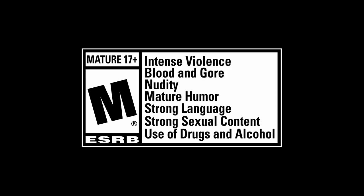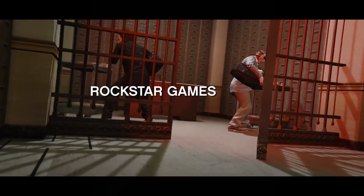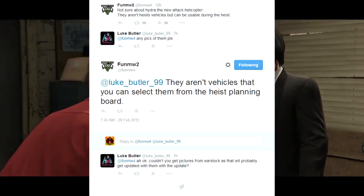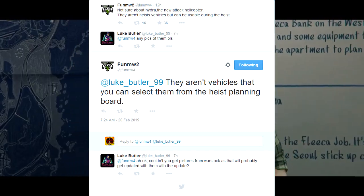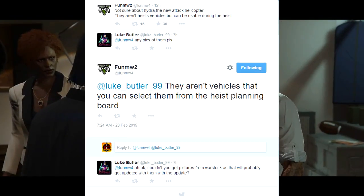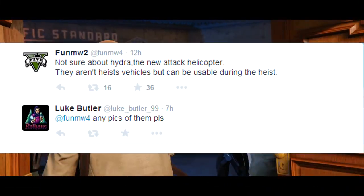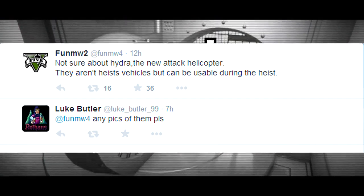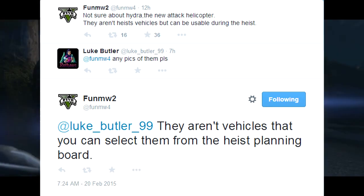We're going to kick off with some information about the Hydra as well as the attack helicopter — two vehicles spotted in the heist trailer, and probably two of the most exciting vehicles people are looking forward to. A lot of questions have been asked about these vehicles. Luke Butler asked why there weren't any pictures of them included with today's images, and funmw2 responded saying that the attack helicopter and the Hydra are not vehicles you can select from the heist planning board.